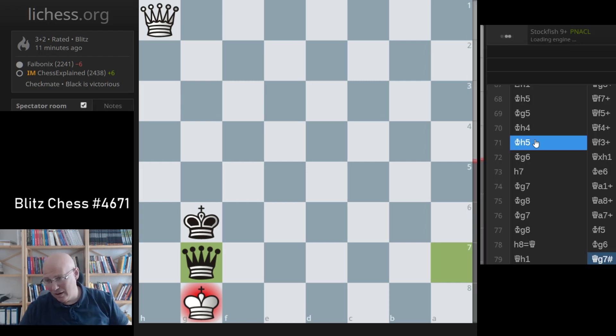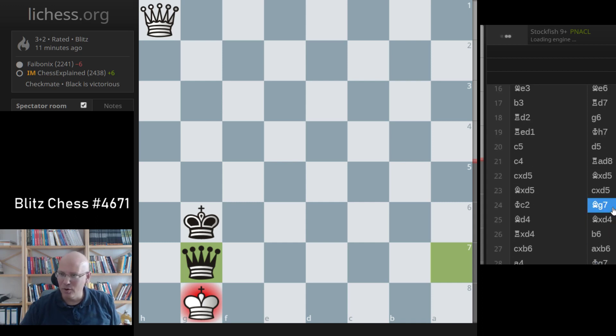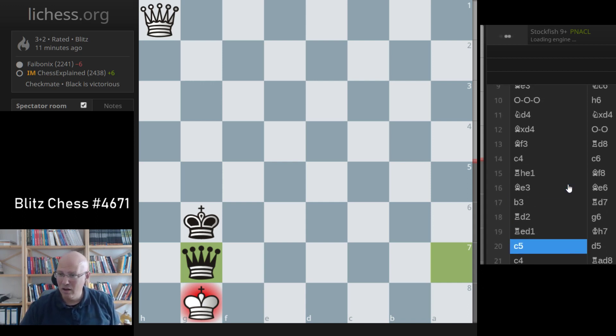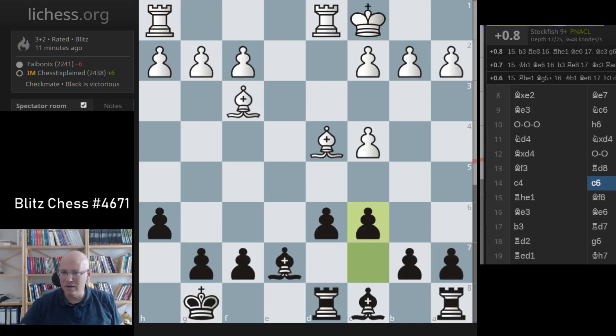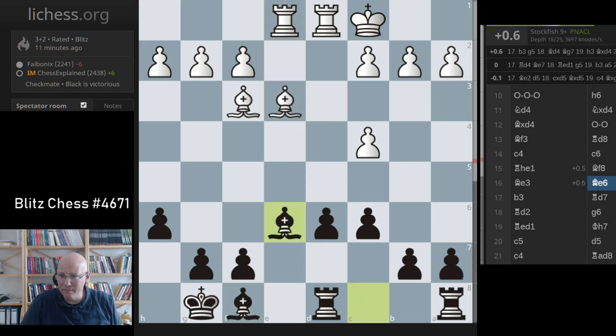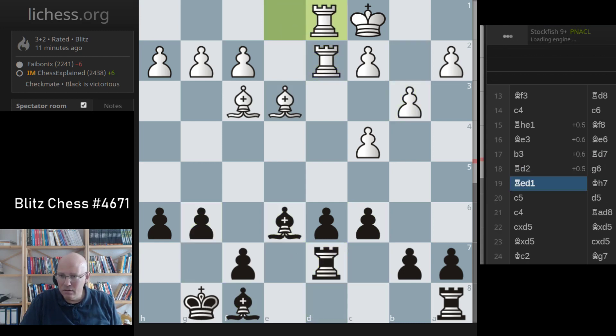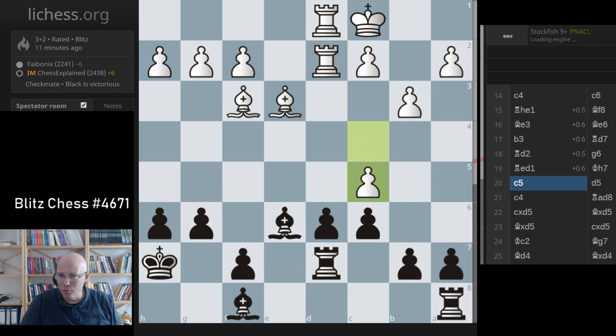You're kind of defending and keeping it equal and it doesn't look so attractive, but if you want a technical game, something slowish, you can sometimes win the endings. Even here you can definitely argue that I was worse. This is a position where white is better. I definitely didn't play the opening well, and it's just entirely defensive in nature. I don't know how much worse I was.